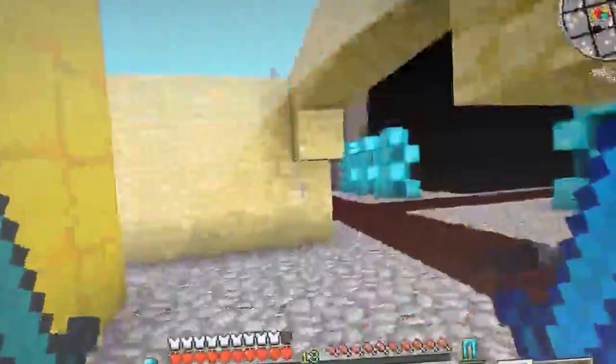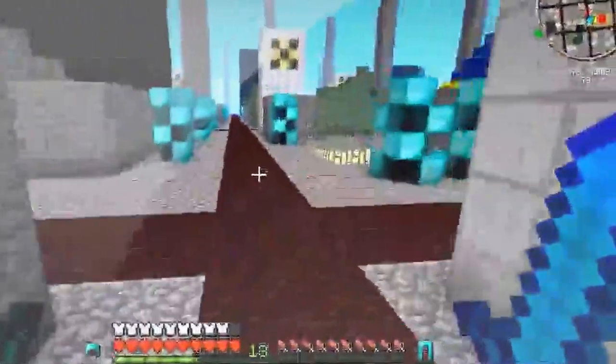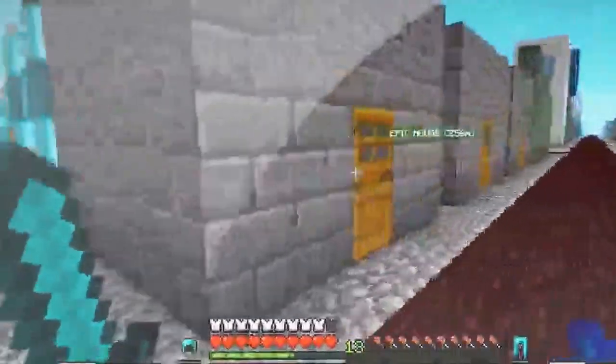I've got no food, so before we do anything we should probably go searching for food. We also really need to fix this hole because monsters are just gonna keep walking into our house. I see something weird on my mini-map — I think it's in this house.